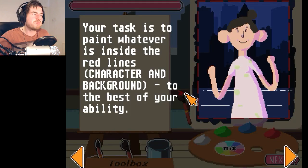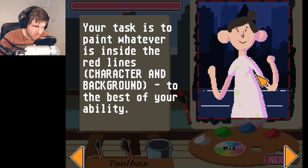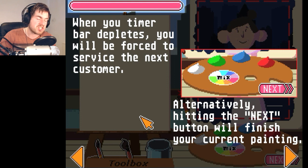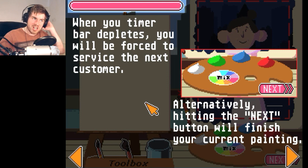Your task is to paint whatever is inside the red line — character and background, to the best of your ability. When the timer bar depletes — there's a lot of information here, isn't it? I thought it was just going to be easy. You will be forced to service the next customer.